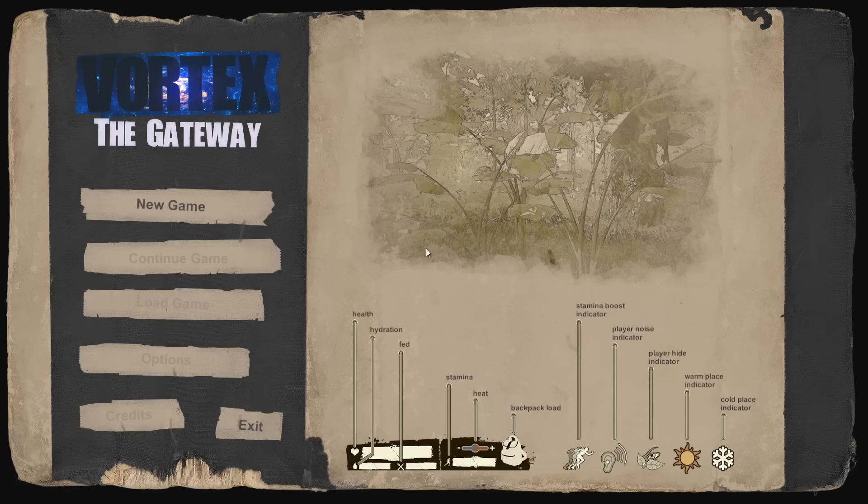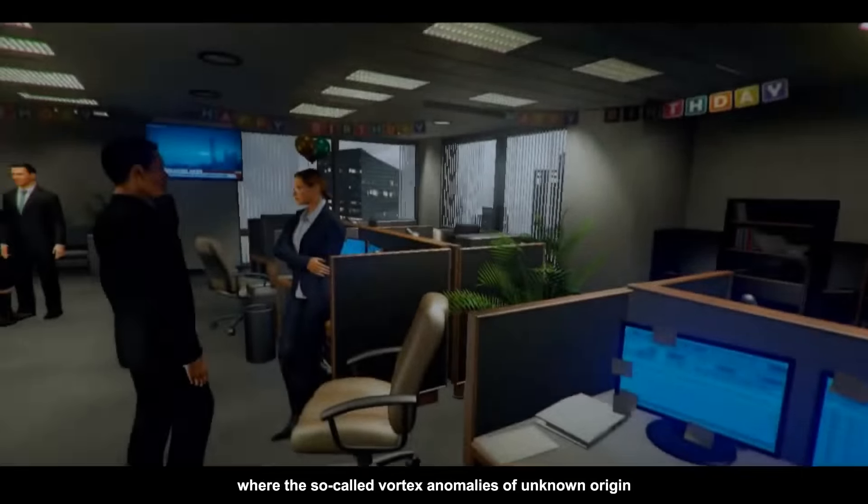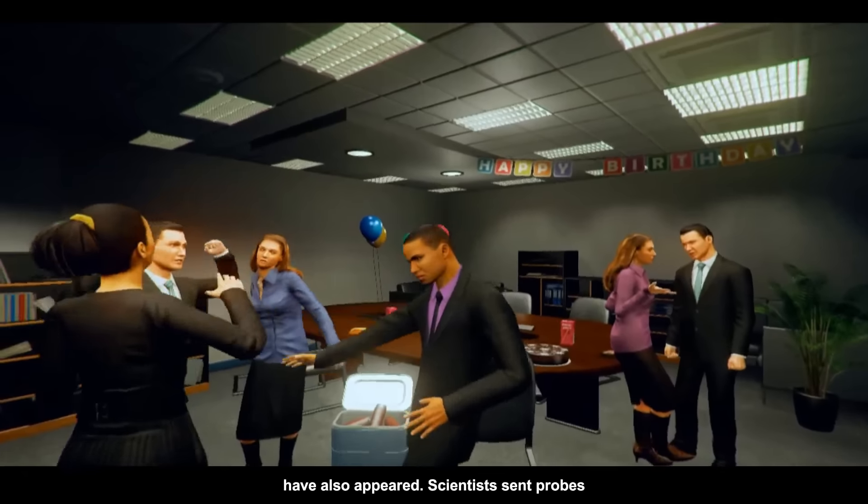Welcome back everybody. We can't continue a game since I haven't played yet. Your options kind of come up — that's probably something that will be implemented later into the main screen. You do have options when it first launches like resolution and that kind of thing. We have health, hydration, how well fed you are, stamina, heat whether you're hot or cold, and your backpack load. Little indicators show if you're making noise or if you're hidden, in a warm or cold place. This game is $19.99 US dollars, on sale its first week for 25% off — $14.99.